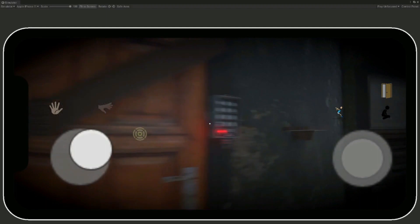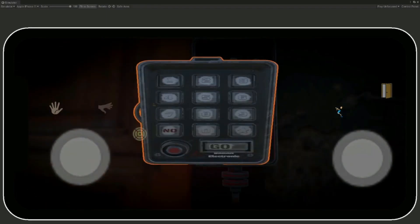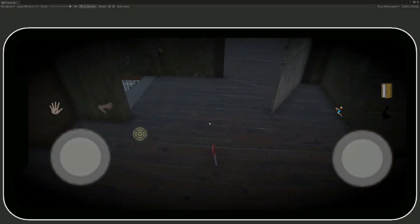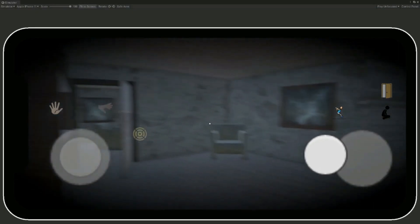As you can see, when we get closer to the keypad and press the button, it shows a UI in which we can type the code. But we don't know what the code is, so we're gonna look in the environment for it.